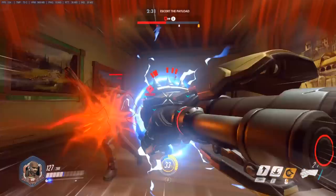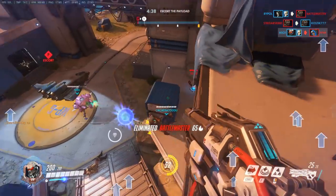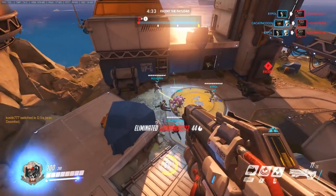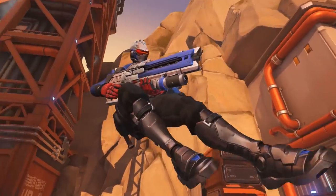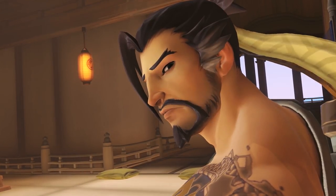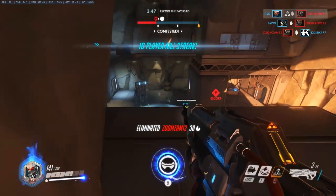Although Doomfist has many powerful weapons, he also has numerous weaknesses. Heroes who fight from long range or high ground have a real advantage over him. The way Doomfist moves using his abilities makes him predictable, so characters like Soldier, McCree, Pharah, Widowmaker, and Hanzo have no problem landing shots, and it can be almost impossible for him to reach them if they're in a good position.